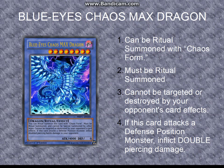Number one: it can be Ritual Summoned with Chaos Form. Chaos Form is the ritual card that comes in the movie pack along with Blue Eyes Chaos Max Dragon. The Chaos Form card works with other monsters as well, but it's specifically designed for either Black Luster Soldier or Blue Eyes Chaos Max Dragon. Blue Eyes Chaos Max Dragon can also be summoned with other ritual cards depending on what the effects are, so it's not limited to this card.